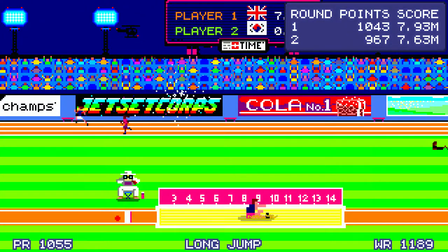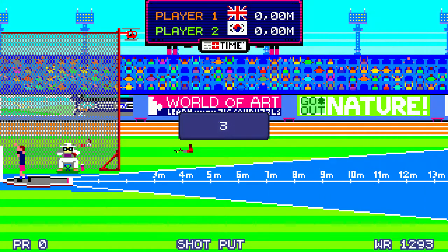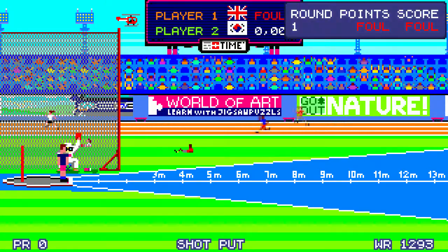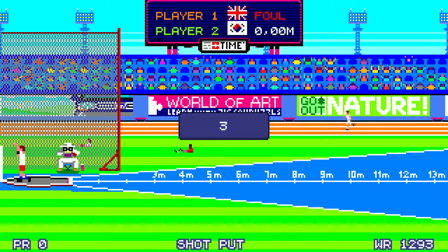The Decathlon means that you've got just 10 events: the 100 meters, long jump, shot put, high jump, 400 meters, 110 meters hurdles, discus, pole vault, javelin, and 1500 meters. And they all have the same type of control scheme.